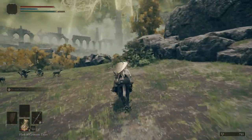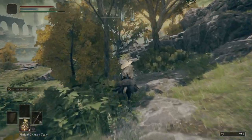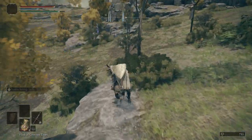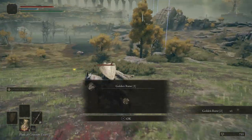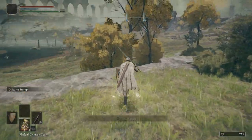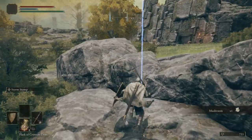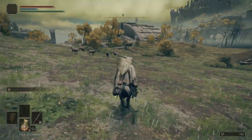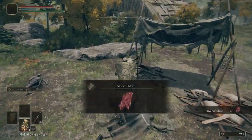Turn around and just backtrack a little bit — just follow this cliffside. Before we go get that grace, we're going to come up right here, grab ourselves a Golden Rune 2, and then we can hop off Torrent, light this grace, grab some mushrooms, get rid of this waypoint marker. And then over there where you see that little structure — like a tent — we're going to grab ourselves an item: a Sliver of Meat.